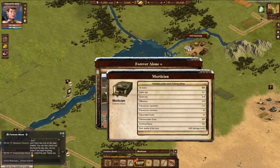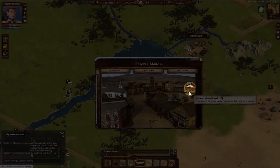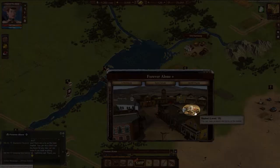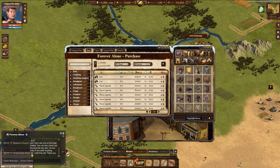You will also have access to lower prices for items in the tailor, the gunsmith, and the general store compared with other towns you do not belong to. Belonging to a town also makes trading easier. You are able to trade on the town market rather than the world market, which makes trading easier and safer with your townies.